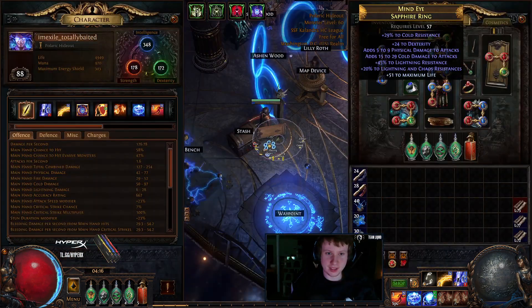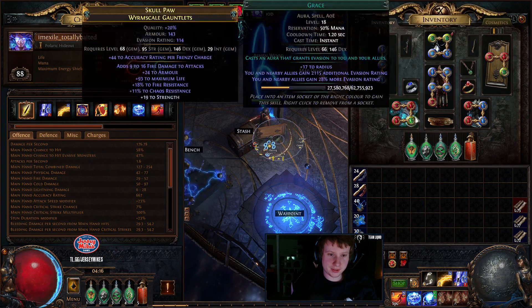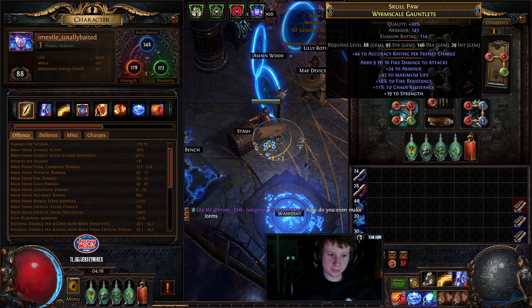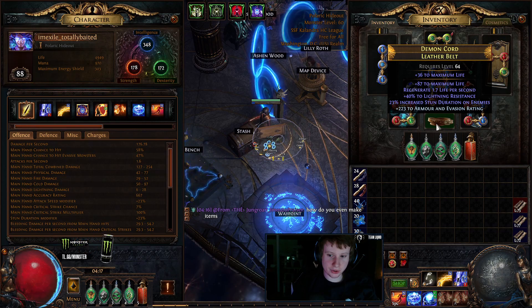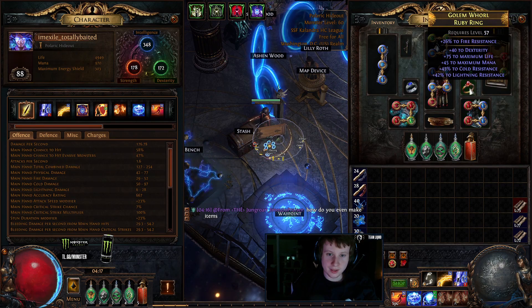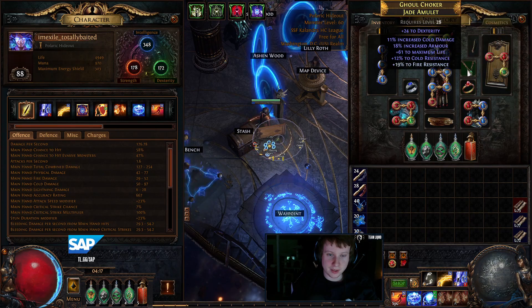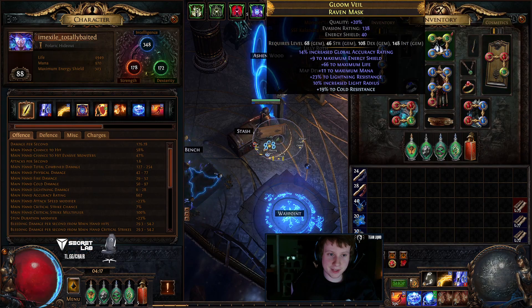And I've had — this item is from Act 10, this item is from Act 8, this item is ID'd off the floor I think in like a tier 3. This map is from Merc Lab. This is my best item and I got this in like a tier 4 map or something. This is from Act 7, this is from Act 6.